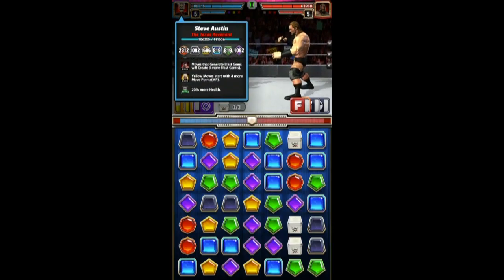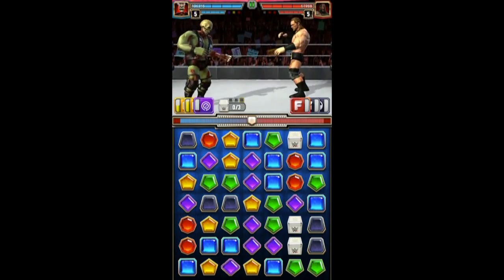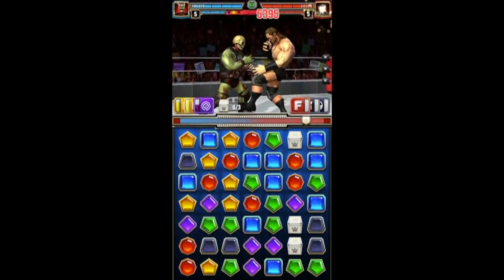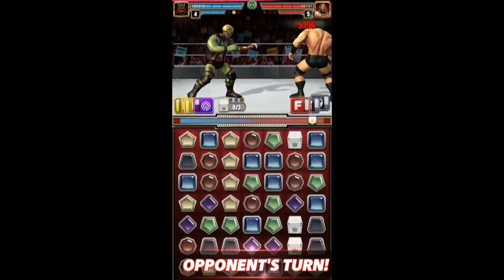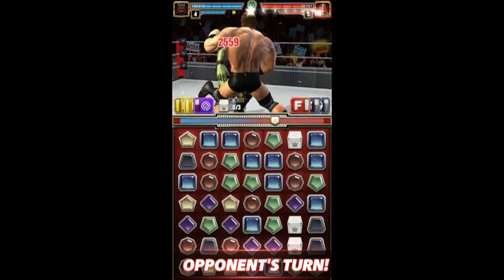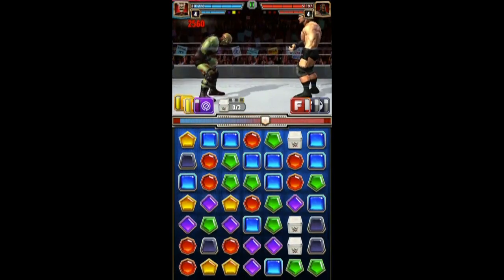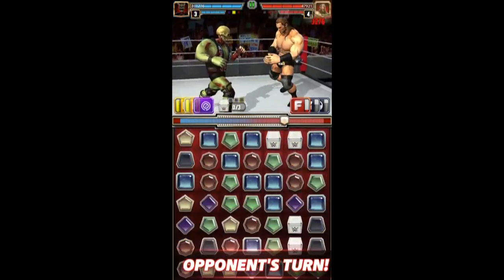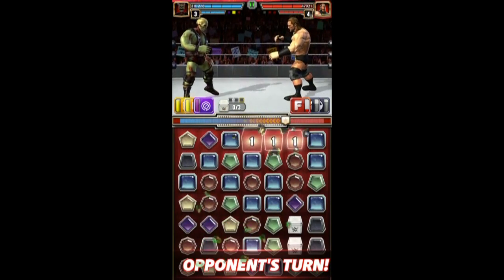We're going to do another matchup again with the same setup, and go ahead and get the yellow moves off again. It's like a bonus if you get the skip turn move, which is really cool. Bam Bam Bigelow also has the skip turn move, but for a zombie it's really cool.